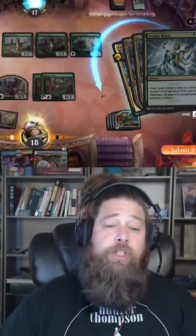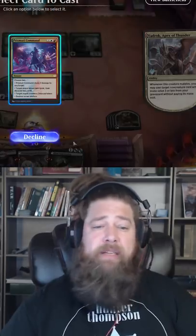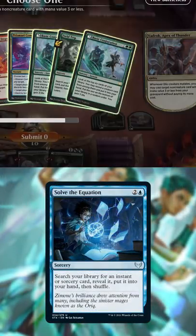The second will hopefully be a burn spell to go to our opponent's face, which gives us infinite damage. If we don't have burn, we can loot through our entire deck with Thrill of Possibility, or tutor everything up with Solve the Equation.